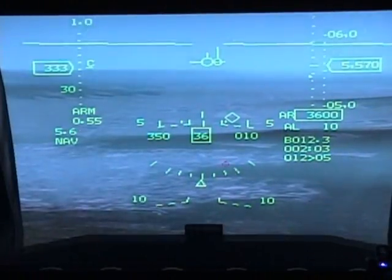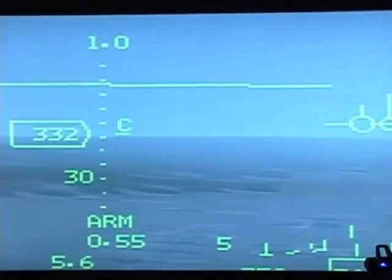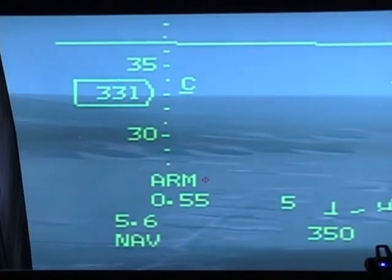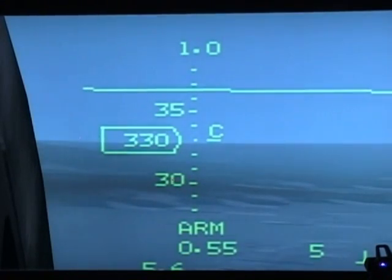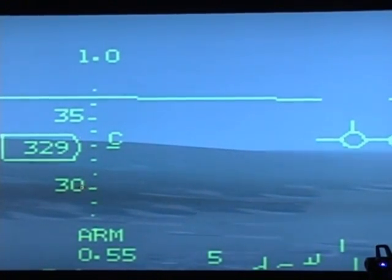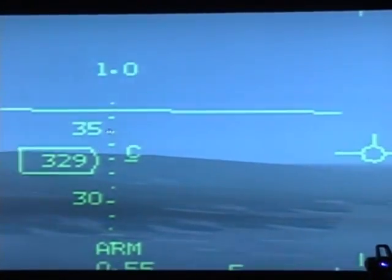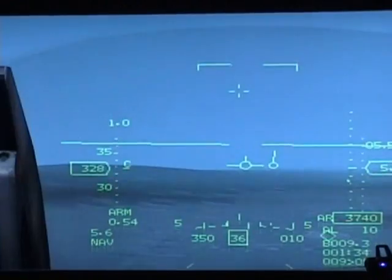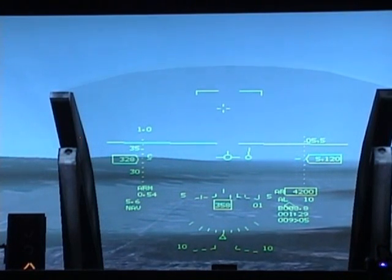On the left it shows the mode you're currently in — NAV, which is the default mode. ARM means your jet is armed and ready to fire, so your weapons are hot. This is your airspeed and the scale of your airspeed — currently 300 knots below and 350 knots above. In here is your G indicator.